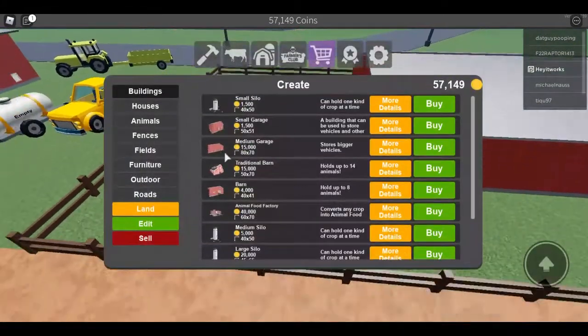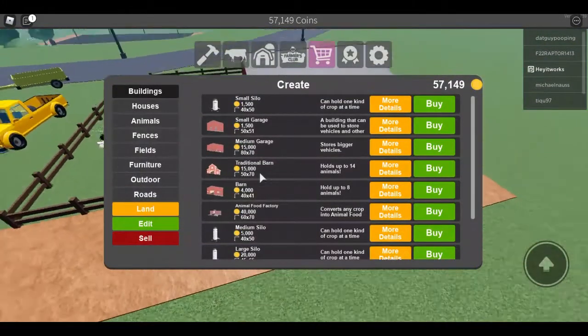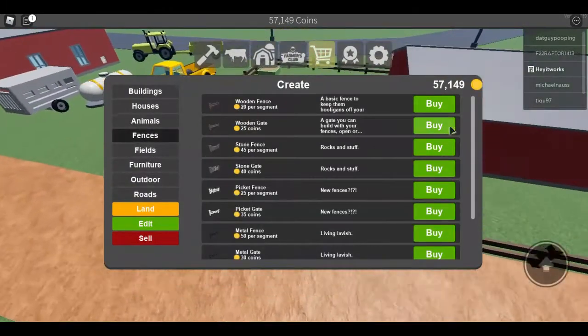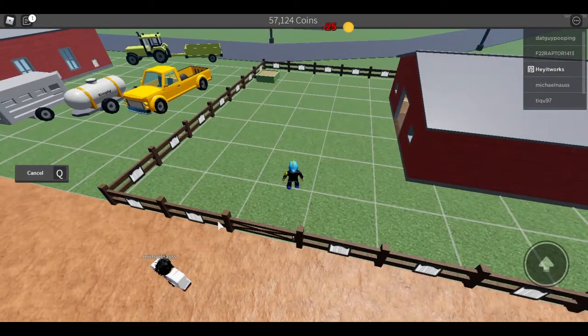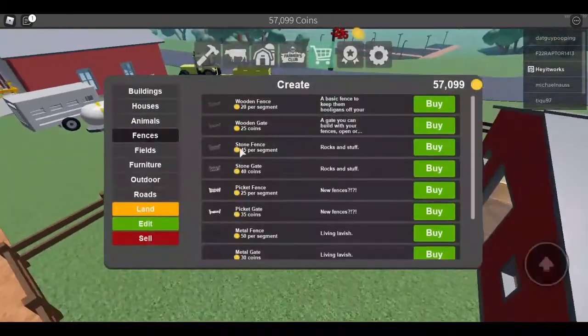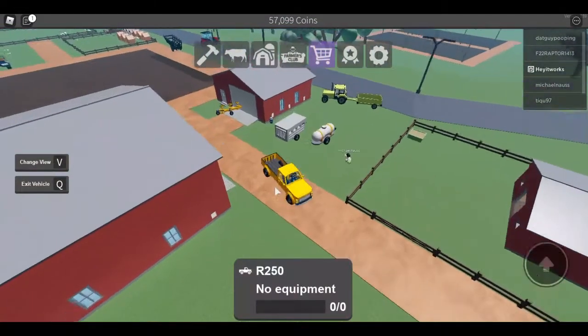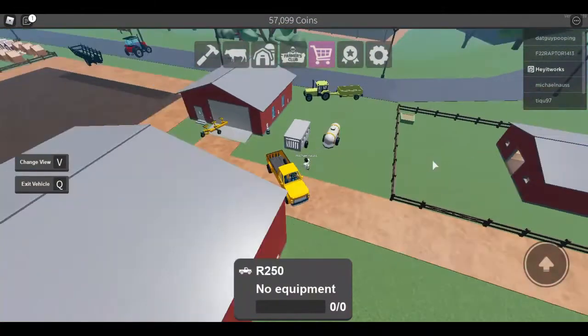Then you want to put down your fences and your farm gate — put it wherever you want. I'm going to put two gates down. Then take your truck and you should have everything you need set up for the farm.